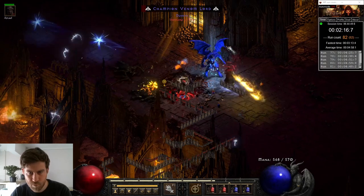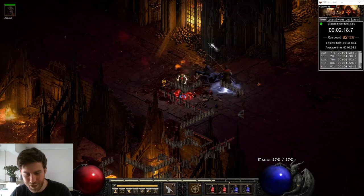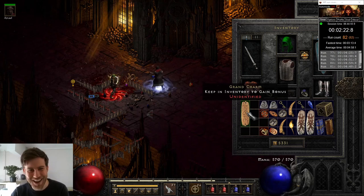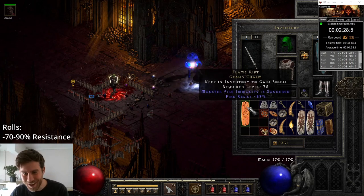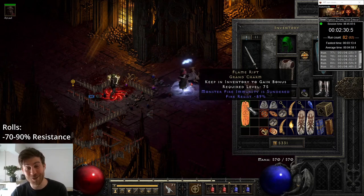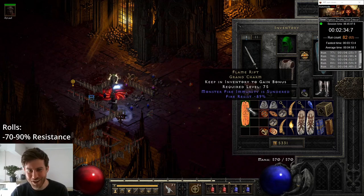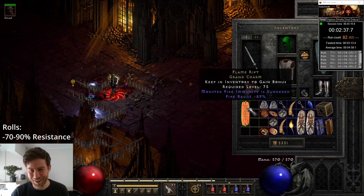This was followed by a Sunder Charm on run 82. Oh, Geeds! Not a Geeds — a Sunder Charm! Oh, fire! That's also really nice, but a shocking roll. But I needed a fire Sunder Charm, so I like that a lot.